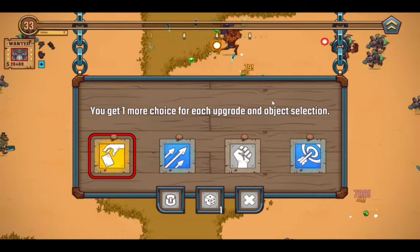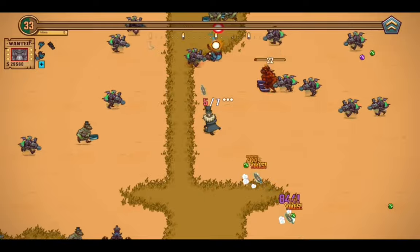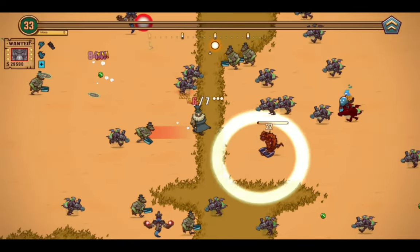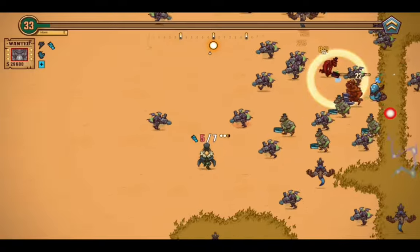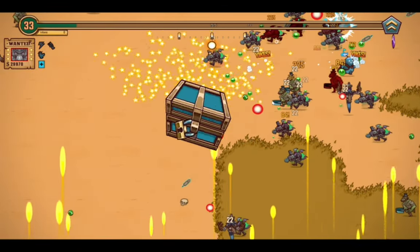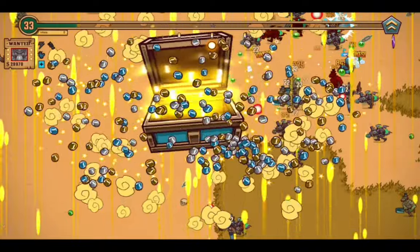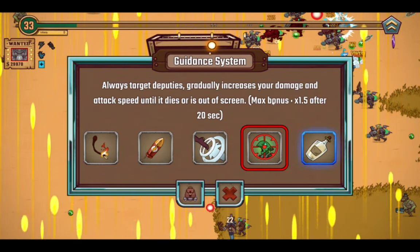One more choice for each upgrade and object selection — yoink! Now I have five choices. Let's try and get myself out of this situation. If you could kindly drop some hearts... Hey! Here's the Guidance System — yoink! That's just what I needed.